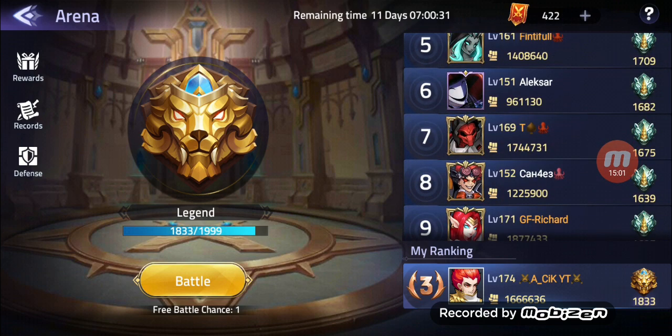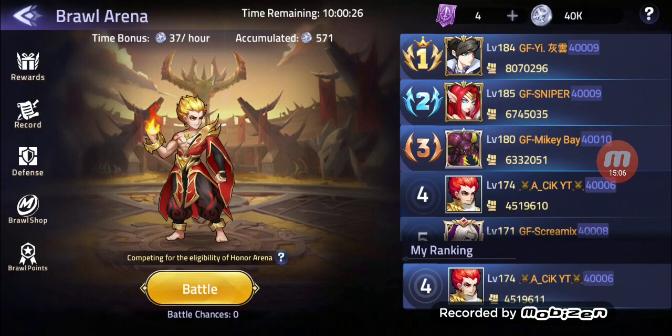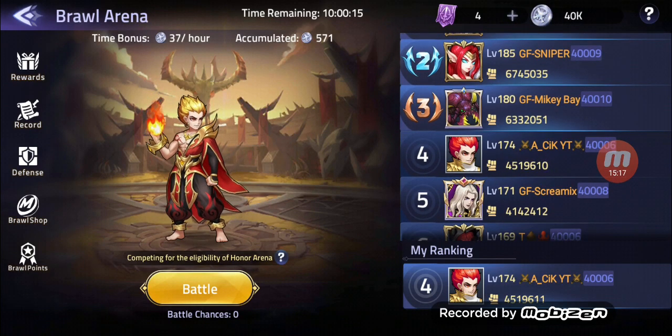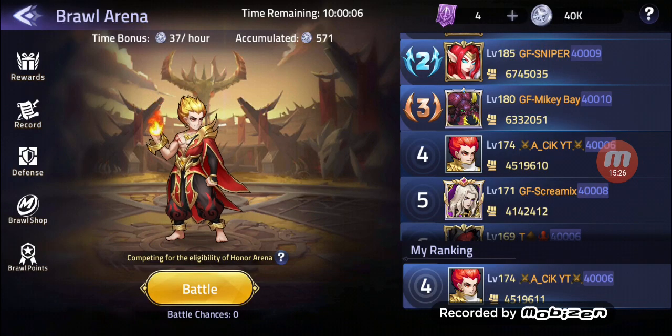T has 1.7, Richard has 1.87. And by the way, right now on Brawl Arena we are definitely going to participate for the Honor Arena — we are at 2,429 points, rank four. We are getting attacked three hours ago, but we are back on rank four.